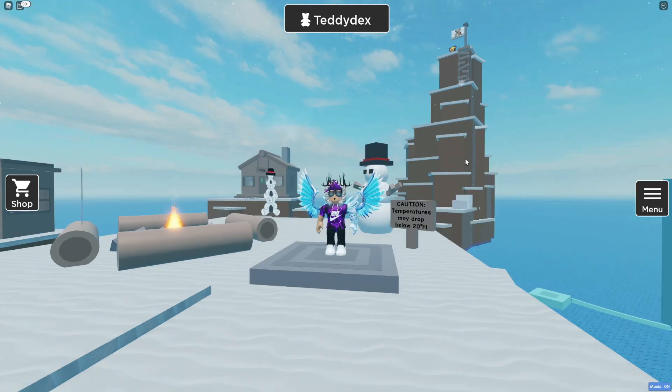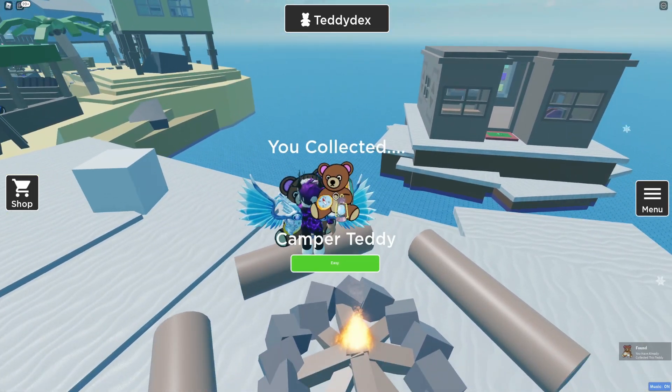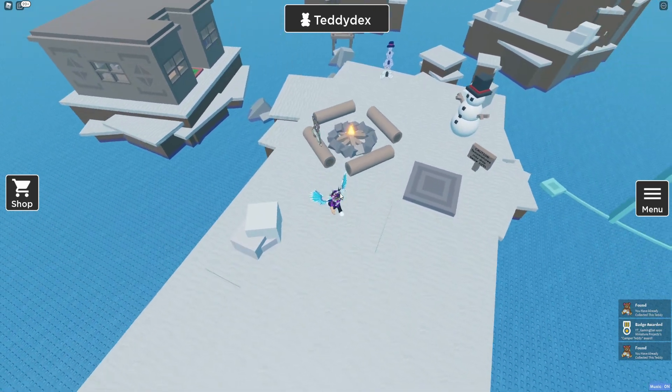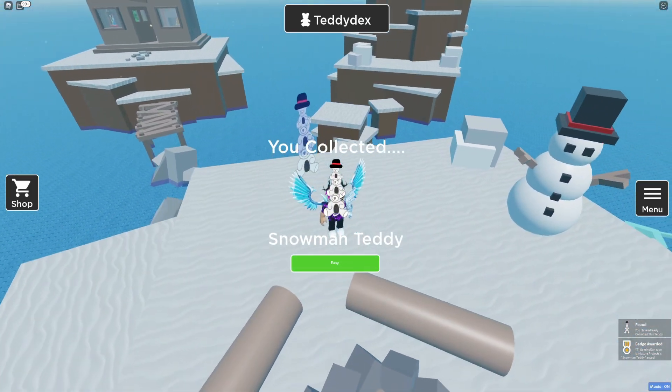I quite like that it tells us how many teddies are in each area — it makes things easier. We have the camper teddy straight away, right off the map — claim that one. Next, come all the way over here and claim the snowman teddy.